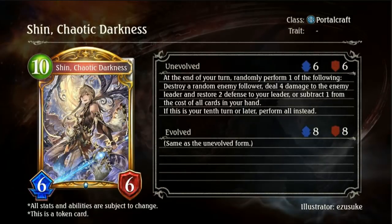It is really a solid card. At the end of your turn, randomly perform one of the following: destroy a random enemy follower, deal 4 damage to the enemy leader, restore 10 defense to your leader, or subtract 1 from the cost of all cards in your hand. If this is your 10th turn or later, perform all instead. Since Portal right now is more focused around turn 10 lethals and not control-oriented, this card probably won't see a lot of play that late, but to have one of those random effects go off is extremely solid.